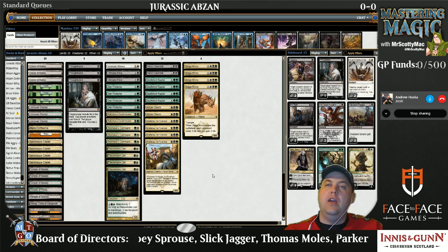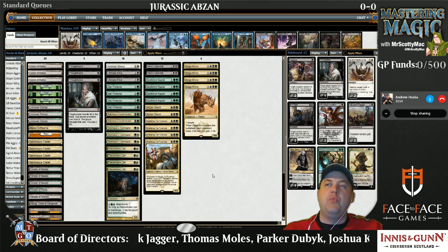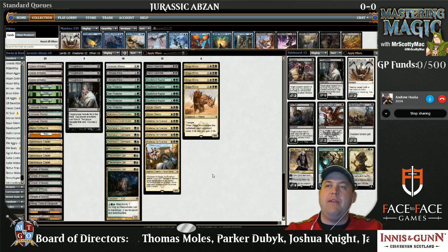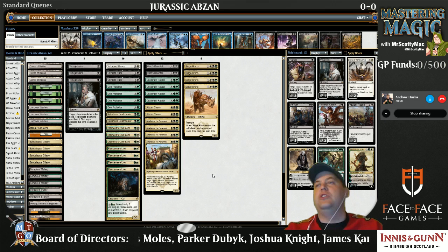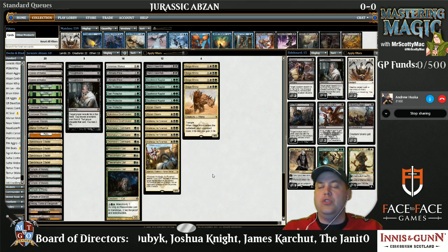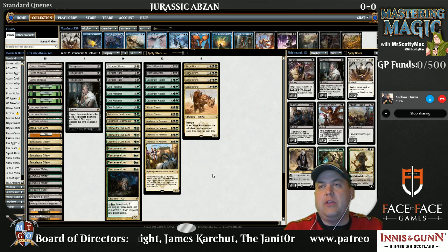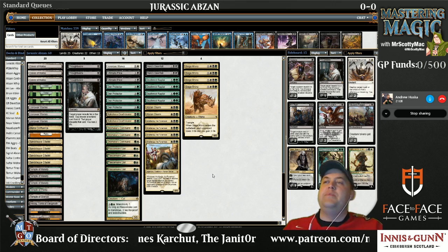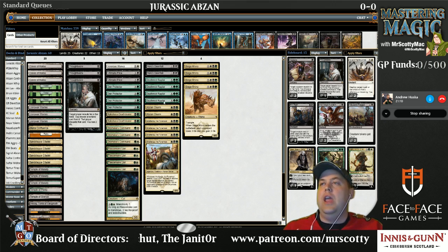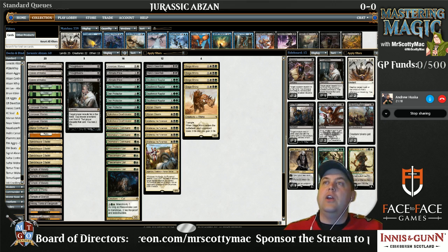Not only does this add a much more aggressive slant to the deck, because you still have the famous Lion, Witch, and the Wardrobe draws which Brad Nelson made famous at the Pro Tour that just passed — where you've got one of the major powerful two-drops like Rakshasa Deathdealer or Fleecemane Lion into an Anafenza and then into a Siege Rhino. That is a lot of power for a deck to contend with and it can be very, very, very good.